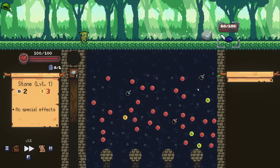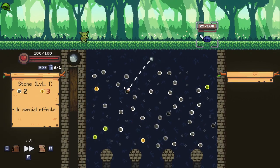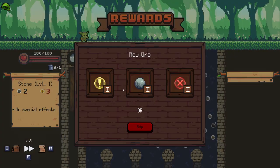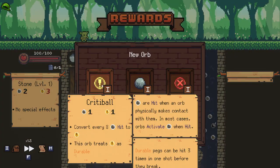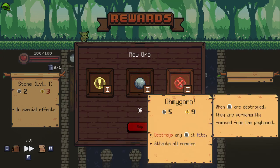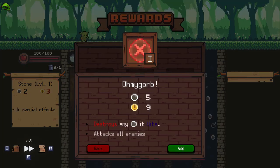Not great throws there. We're doing alright. We got another bomb in there — you're dead now, aren't you? Nice, that was a really quick first one. The critty ball converts every eight pegs into crits. This orb treats crits as durable.